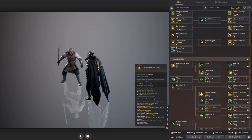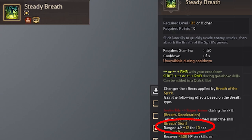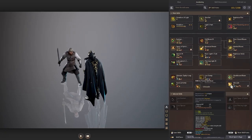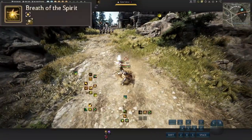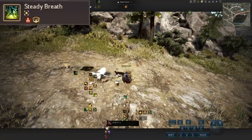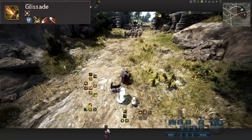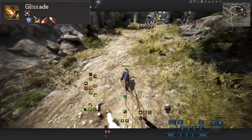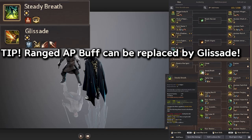If you look at Steady Breath with Stun, it gives range AP plus 12 which is great. But instead of using Stun for that buff, look at the awakening skill Glissade — if you use that skill you also get range AP plus 12 for 10 seconds. Just press number 1 and S on crossbow to cast it. The nice thing is it overstacks the timer, so you can easily refresh back to 10 seconds. It's W+R+B and just switches to awakening — I highly recommend using this instead of Breath of Stun.